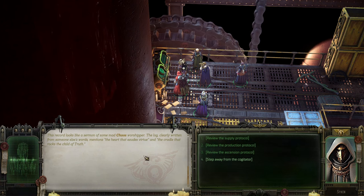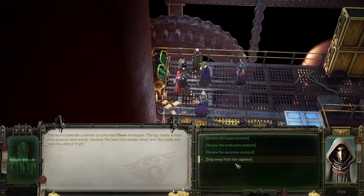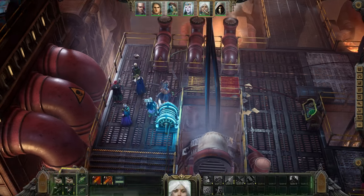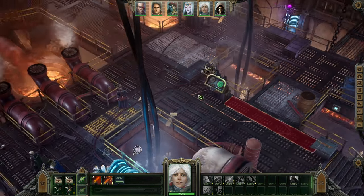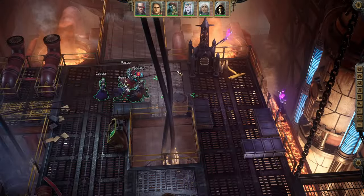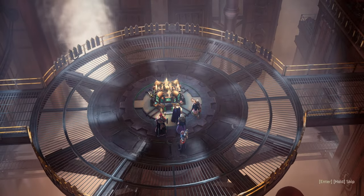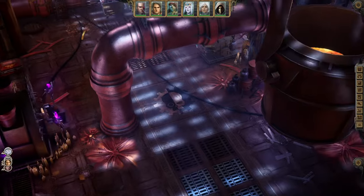The ascension protocol record was done by some mad chaos worshipers - the cradle that rocks the child, whatever that means. This ocular implant was a worthwhile investment. The Emperor favors me today - we have plenty of traps up here. Having a good demolition expert is absolutely vital. Powers unseen uncover my path - this one here leads up to an area we've already been at.